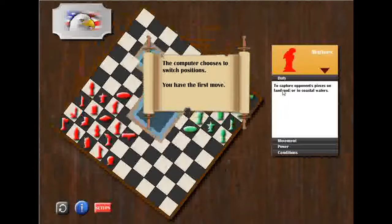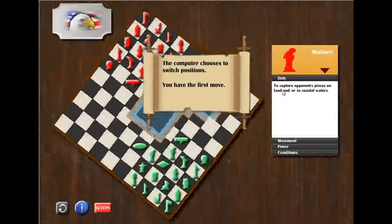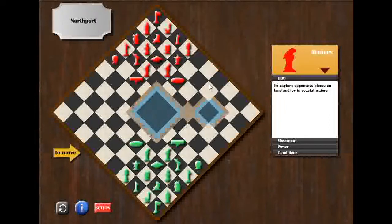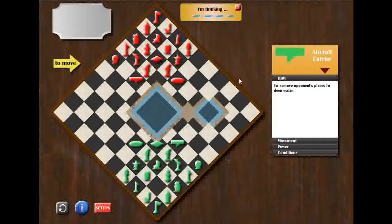My opponent decided to switch position, so my setup zone is located in the south. I play with the green pieces and my opponent's setup is located in the north and he plays with the red pieces. Now I am first to go. I will start with pushing my coast guard forward onto the coastal waters, onto the most south corner of the coastal waters, because I would like to gain control over the coastal waters in advance.